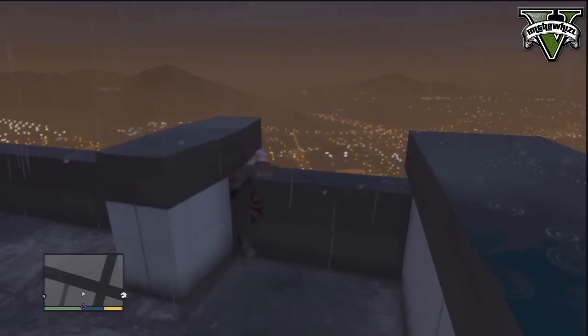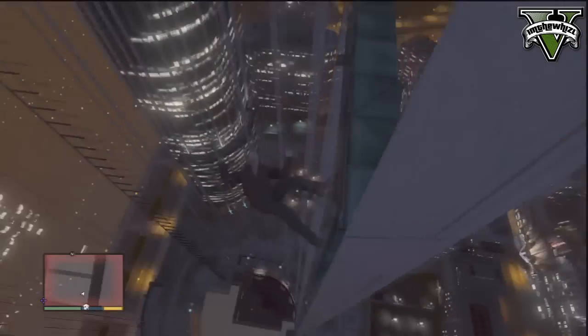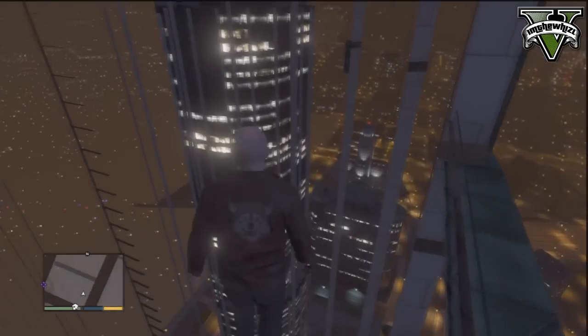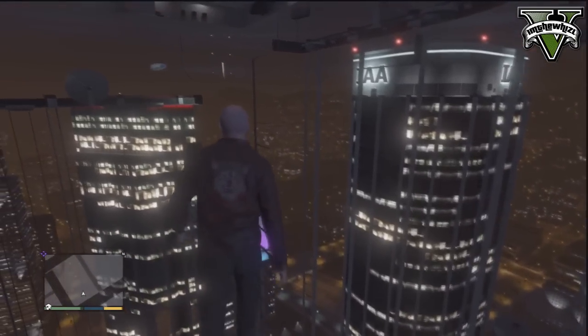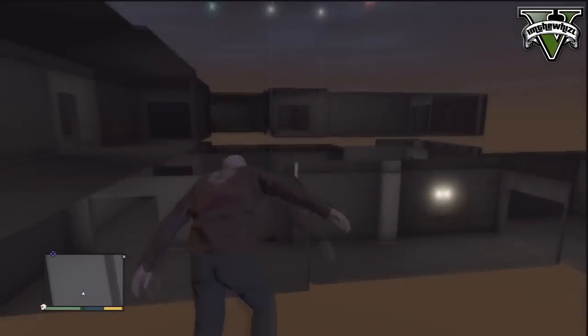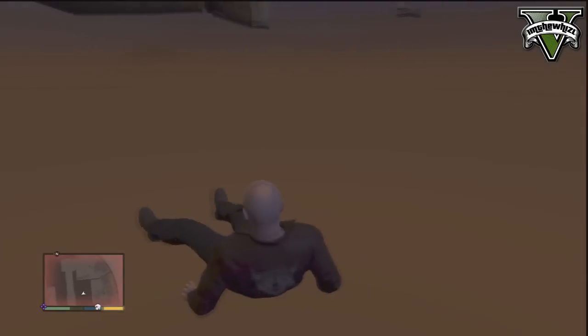Sometimes you will fall all the way down and die, but just keep trying and eventually you will glitch in correctly. Once you do, you can explore the inside of the FIB building — there are some cool rooms in there and also some laptops you can interact with, as I mentioned.